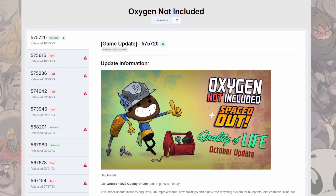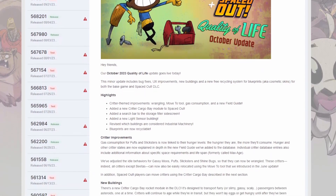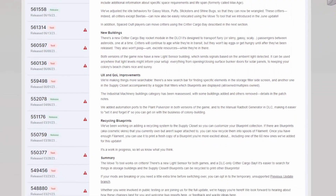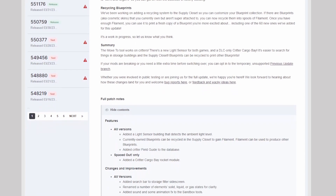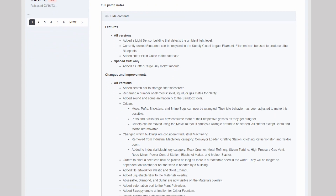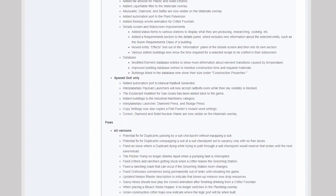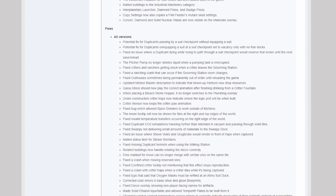Now for the minor updates and changes. Liquifiables, abyssalite, diamond, sulfur, aquarium, and solid nuclear waste are now visible in the materials overlay. Automation ports have been added to the plant pulverizer and the manual rad bolt generator. A new sweepy animation has been added for the critter fountain. 60 new blueprints added, updated database elements and status elements. Potential fix for the Atmo Suit checkpoint bypass glitch. Added solid ethanol to the temperature plate resource list. Fixed the pitcher pump bug that deletes water when the task is interrupted. Various element artwork improvements. Fixed visual and animation bugs regarding critters and other various bugs and crash fixes.